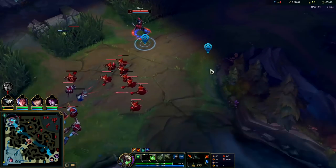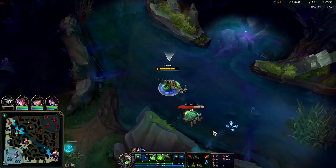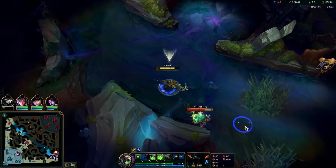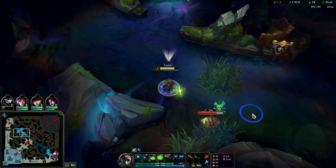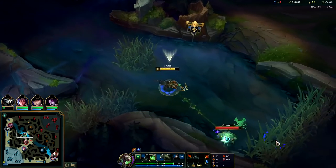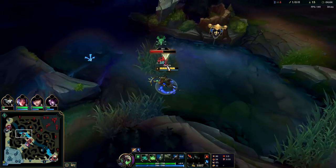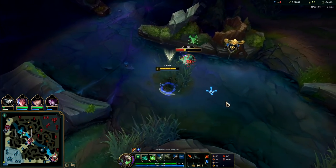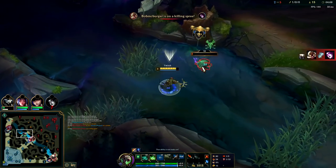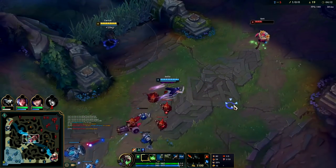It looks like Shaco is topside. Once my Q's back up, we'll go mid. I need to be very careful of Shaco — he can obliterate us. Looks like he's still topside, so I'll be going mid in a second with my Q while I get this Scuttle. Looks like I really might have scared him away — not the end of the world.